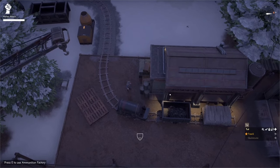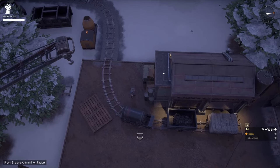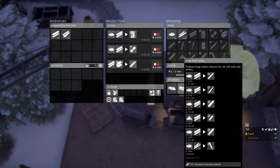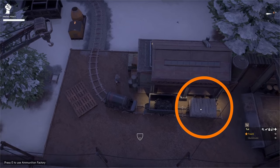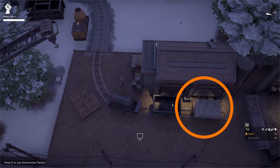To make torpedoes we need an ammunition factory with a large shell upgrade. Opening the ammunition factory and going to the upgrades panel, hovering over the large shell factory shows that we need 175 processed construction materials to upgrade it. We can see we have 169 in the stockpile but have additional processed construction materials on our flatbed.